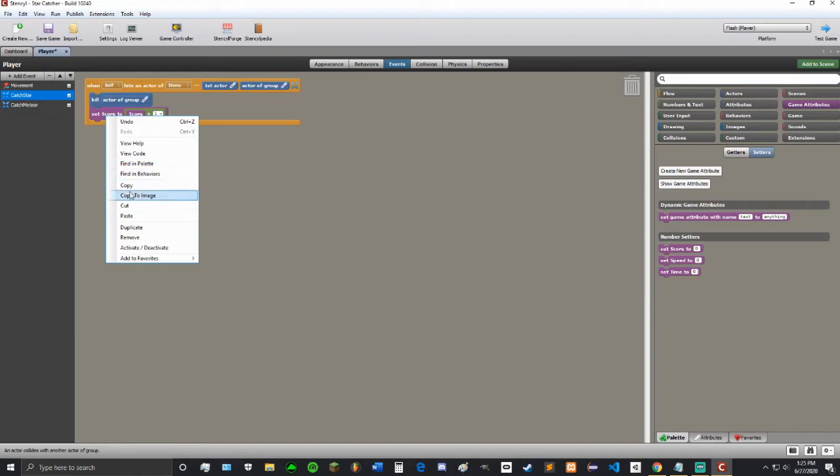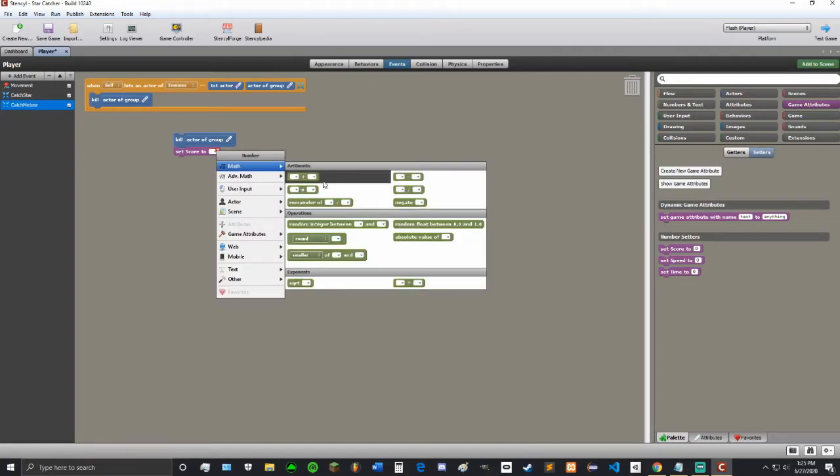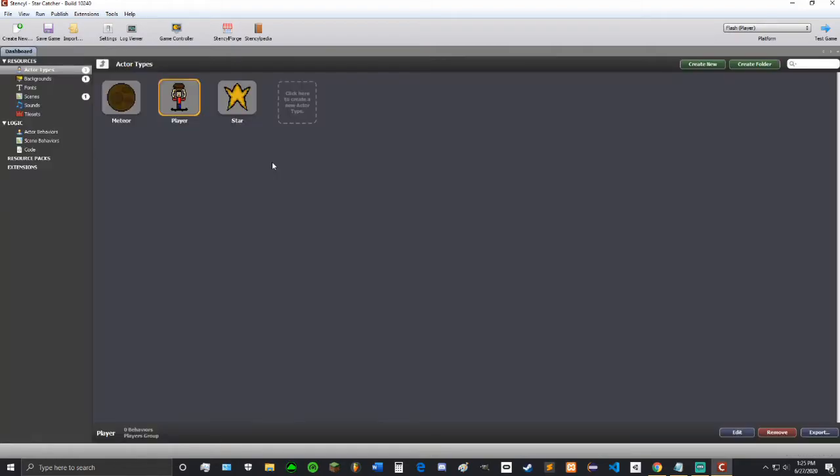Then let's copy this, bring it into catch meteor, except instead of plus I want to put a minus in here — score minus one. Now that's the score system, but it won't show unless we make it show, so let's go into the level now.